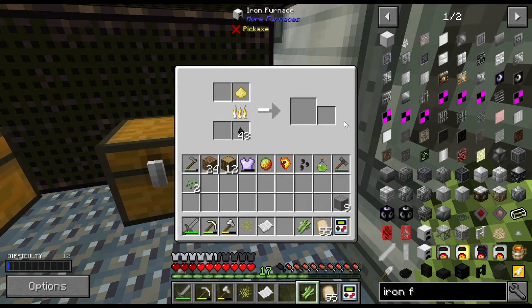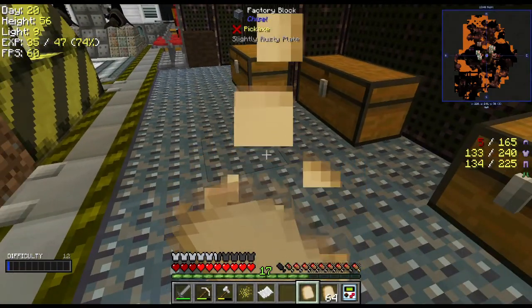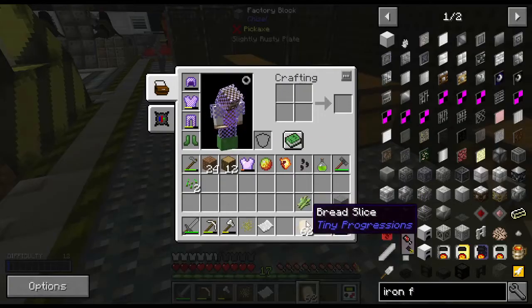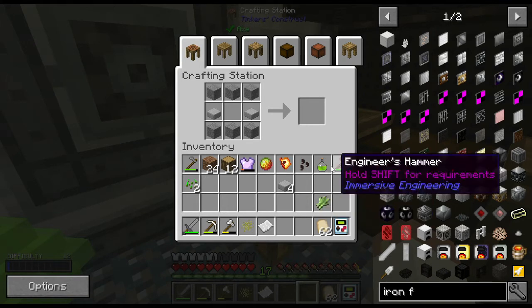I like this — if you throw a second item in here it just pushes over and lets the next one cook, that's really cool. Ten of you, there we go. Let me eat one real quick. It's not the bestest but it's not bad, not horrible. One, two, three stone slabs — one and two there — vegetable oil in the middle, and now we've got a fryer.